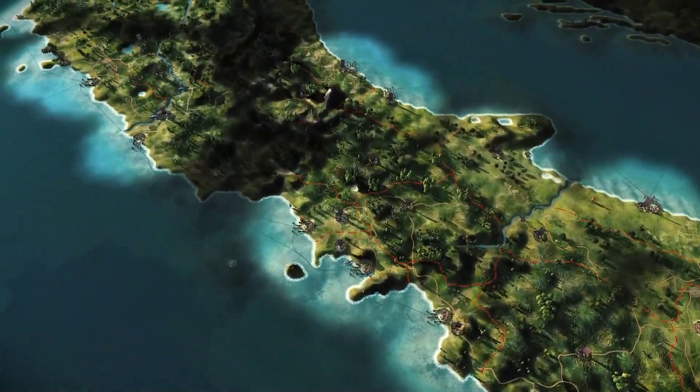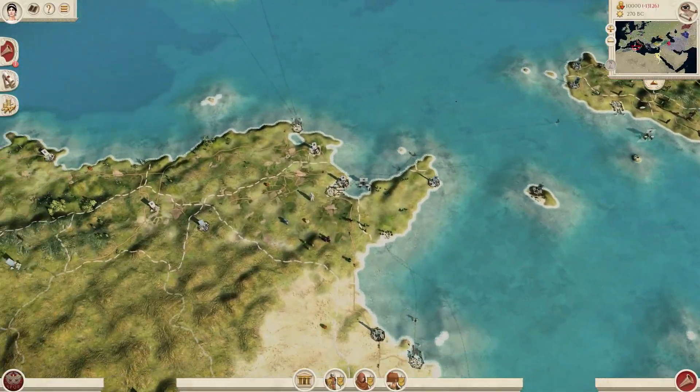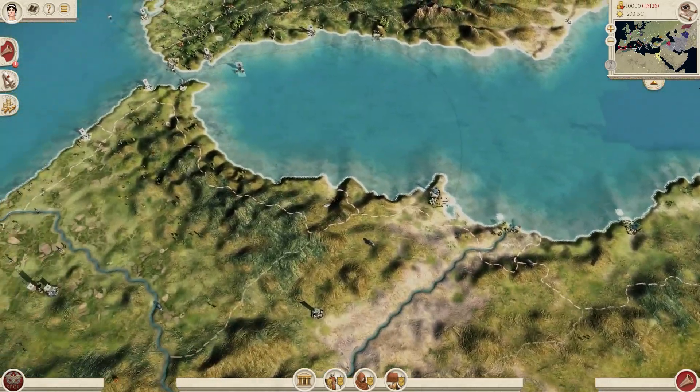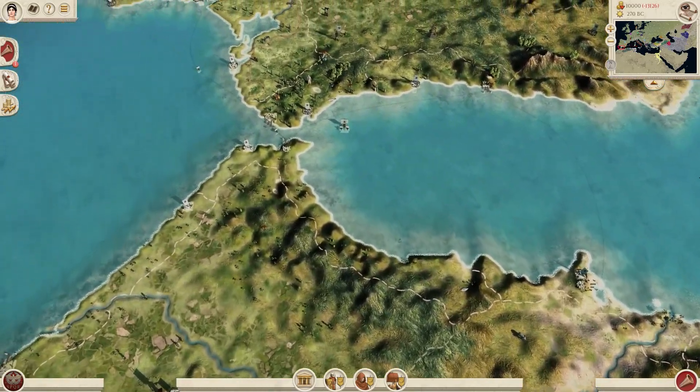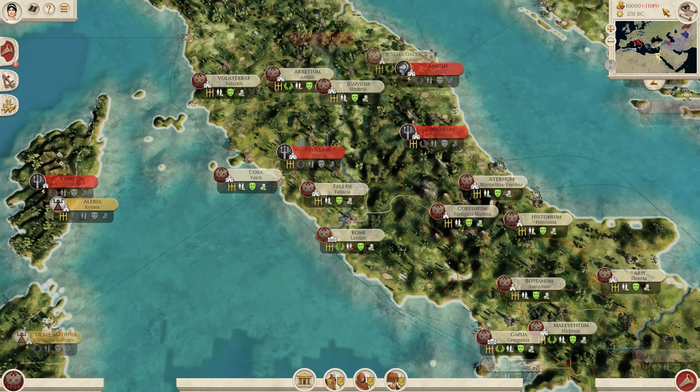The people at RTR Imperium Surrectum have made the largest playable campaign map in Total War history, approximately four times as large as the largest map in any previously released Rome or Medieval 2 mod. For a quick comparison, check out the vanilla map. It's absolutely insane what's been done here.